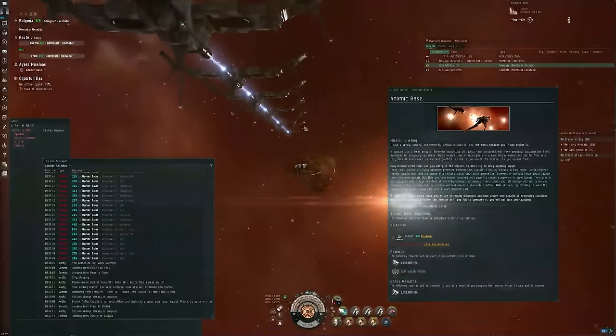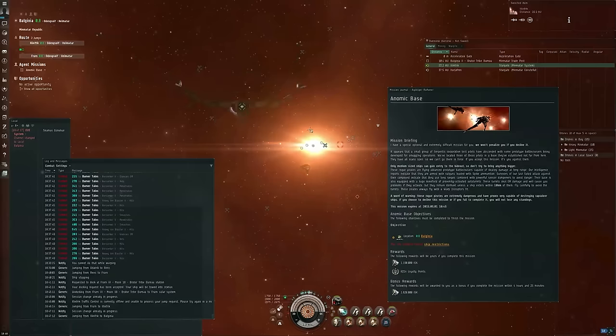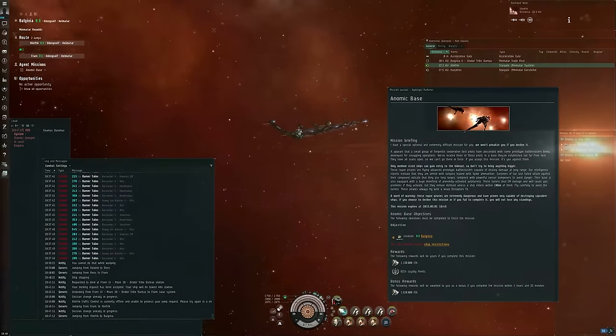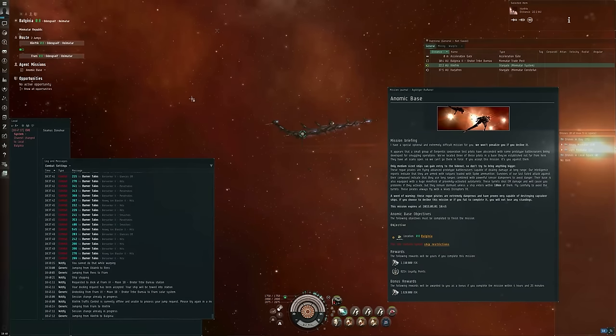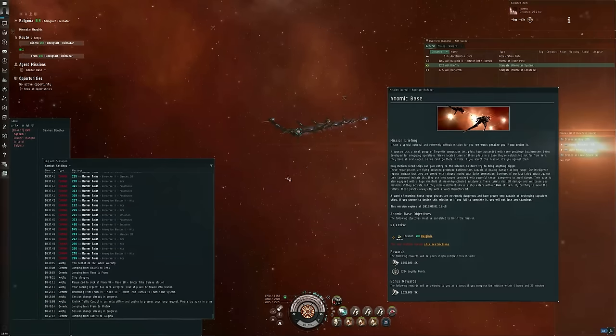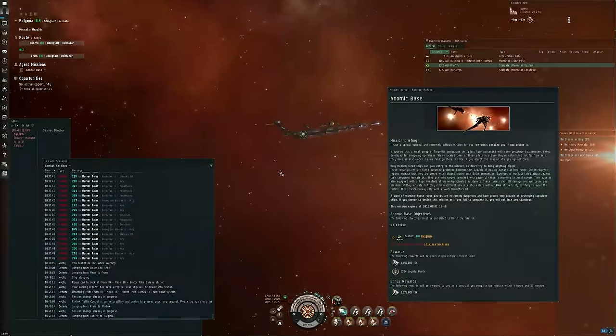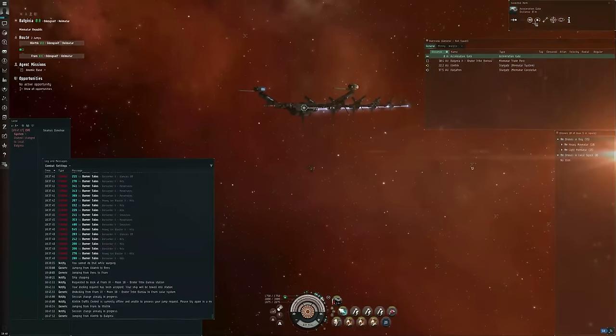Hello, I'm Seamus Dunhu of EVE University, and this video is about one of the new missions CCP is introducing late April. Today is Friday, April the 24th, 2015. I am on the Singularity test server, build 877-561. And this is one of the Anomic Base missions — specifically, the new cruiser-sized Serpentis burner mission.